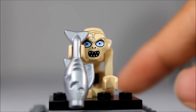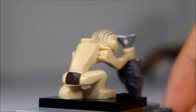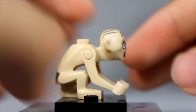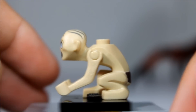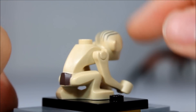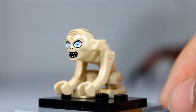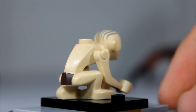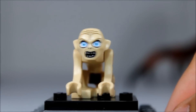Next we have Gollum, or Smeagol — one of the coolest figures I've ever seen. He's kind of all hunched over, wielding a fish because he loves the raw fishies. You can see he's hunched over, all Gollum-like. He doesn't look like he's in Smeagol form anymore. Comes with great printing on his face and a little bit of a nose as well. A great, wicked awesome Gollum figure with an amazing mold that greatly depicts Gollum himself in his disturbed form.